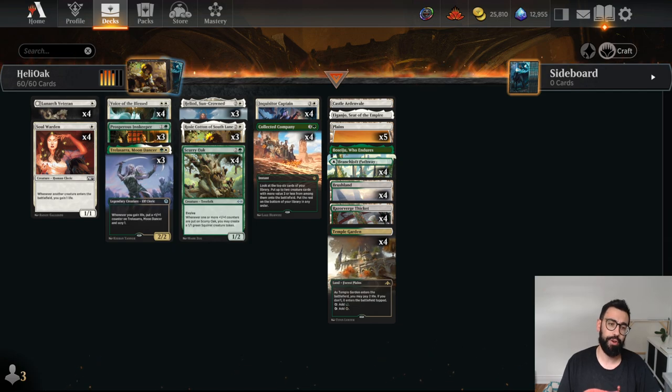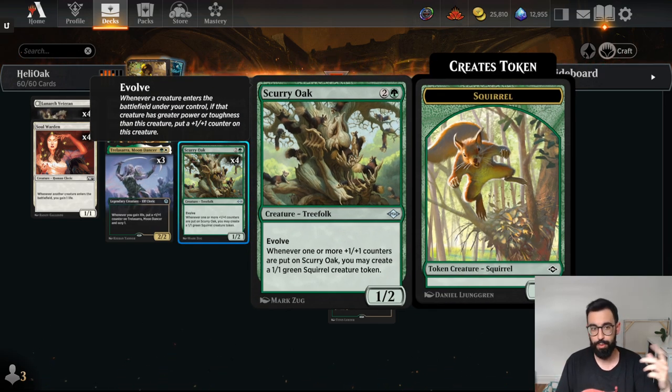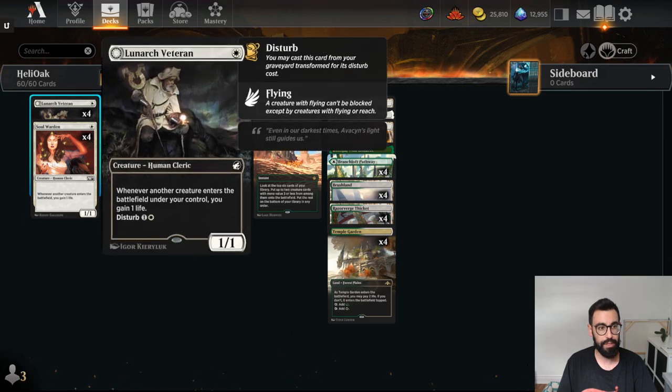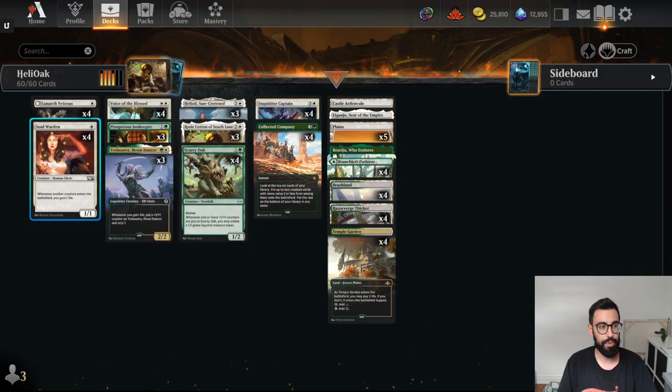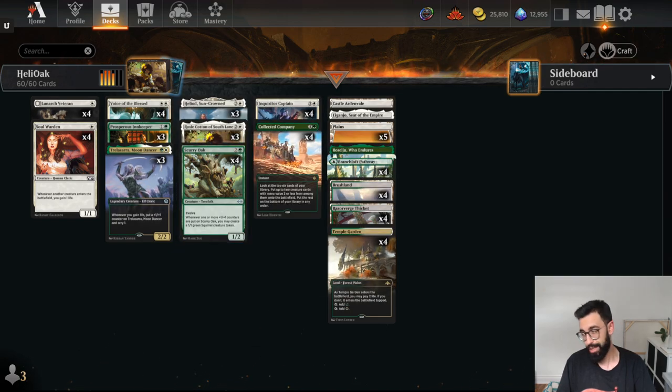We got another alternative win condition — an infinite combo with Rosy Cotton of the South Lane. With Rosy, when it enters the battlefield it creates a food token. Whenever you create a token you put a 1/1 counter on target creature. You put it on the Scurry Oak which then creates a token which then puts a counter, so you can basically make infinite squirrels and an infinitely large Scurry Oak. Pair that with anything that gains you life, you can gain infinite life — Luminarch Veteran, Soul Warden, and Prosperous Innkeeper. You also have the ability to do the same kind of combo with Heliod, a Scurry Oak, and any life gain enabler as well.